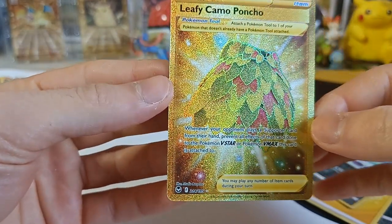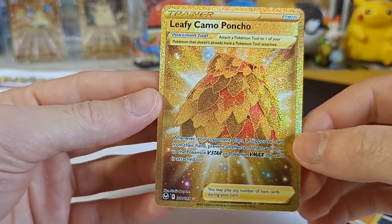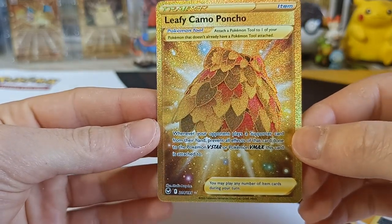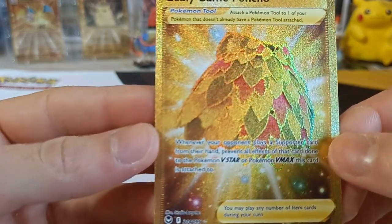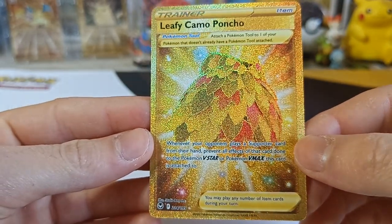Unbelievable! We already have something from our first pack! Oh my goodness, no way! Wow, I can't believe this. Leafy Camo Poncho! Wow!